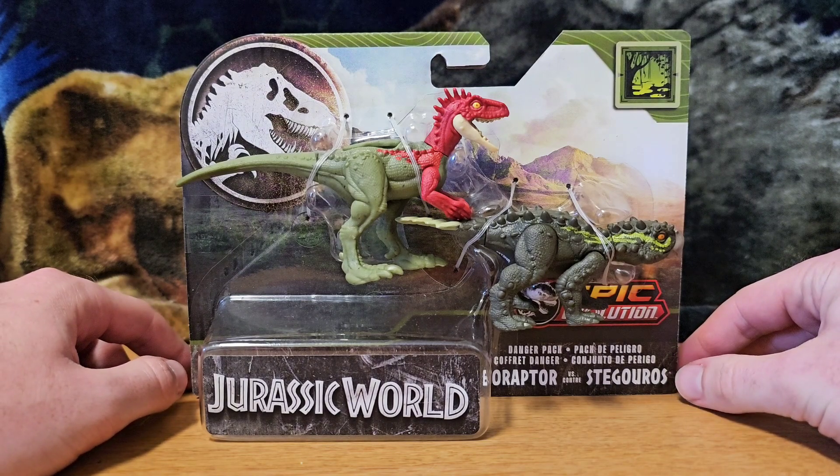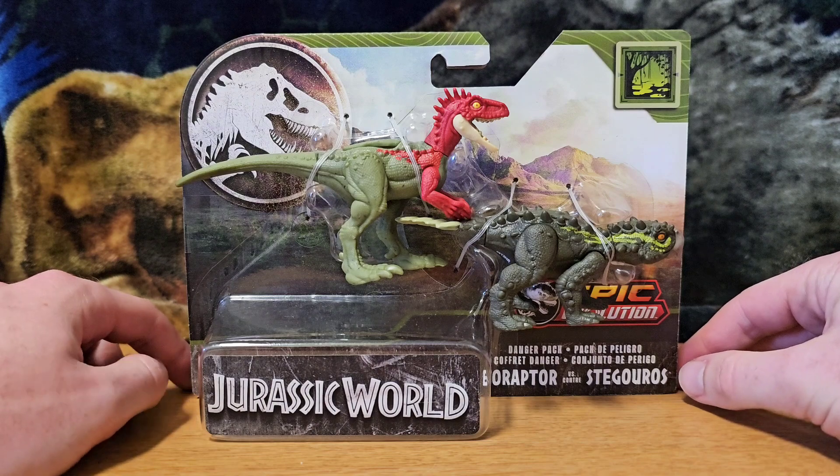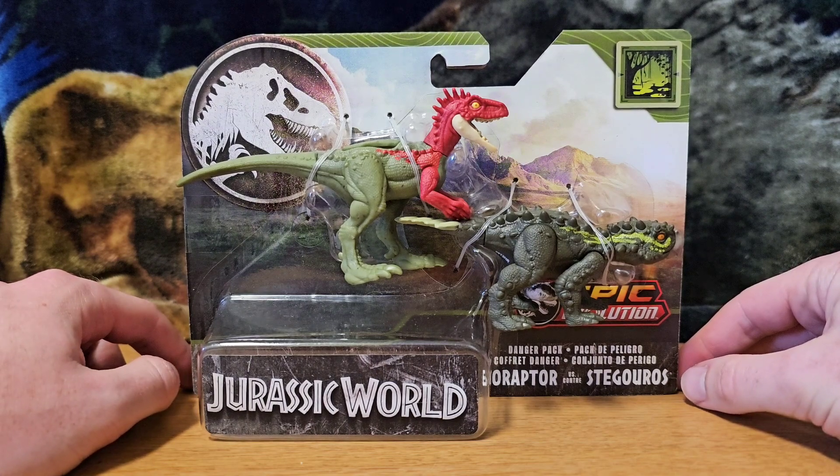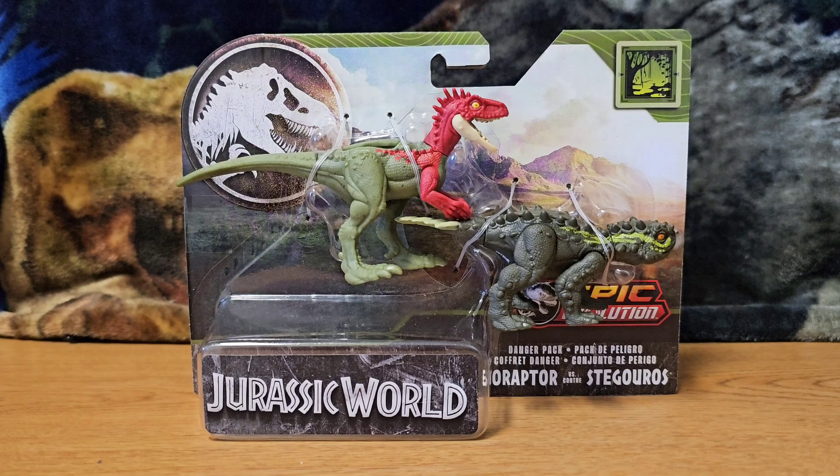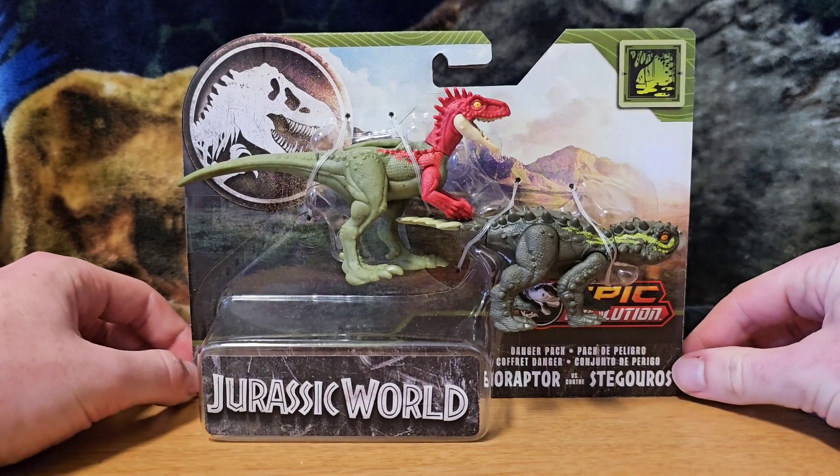It's a good way to get some of these smaller species into the toy line. The first smaller species they ever did was baby beta, and this Eoraptor takes heavy inspiration from that baby beta figure. The Stegoros is pretty original and they're both very tiny and neat. This is Epic Evolution, brand new for 2024 — I've been sitting on this set since around December, I found it pretty early.